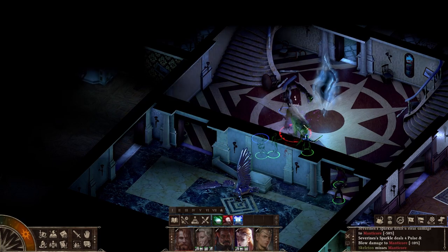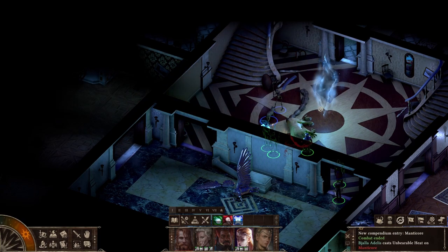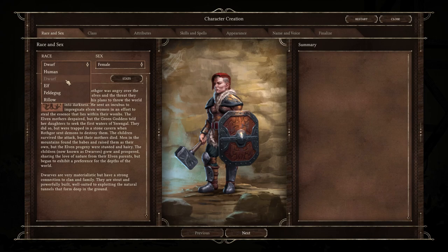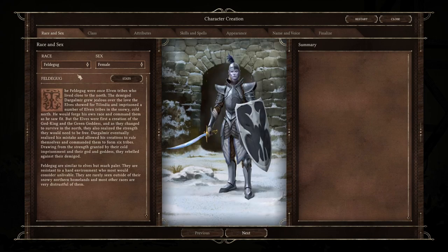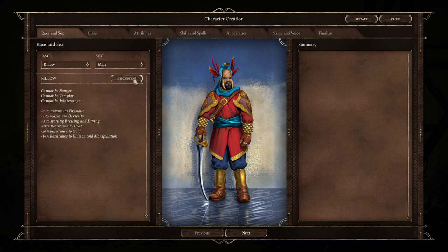I want to go through things I enjoyed first, starting with the Black Geyser character creation process. You can select a human, dwarf, elf, Feldegug — which are basically snow elves — or a Rillo, which is a unique race created for the game. Seeing a large brother with elephant tusk in his face holding a scimitar was right up my alley, so I selected Rillo and was not disappointed.